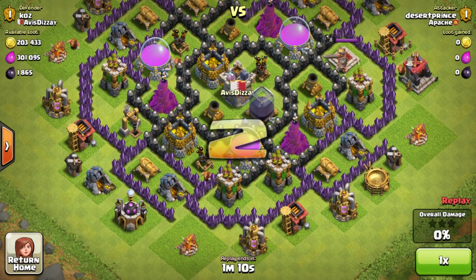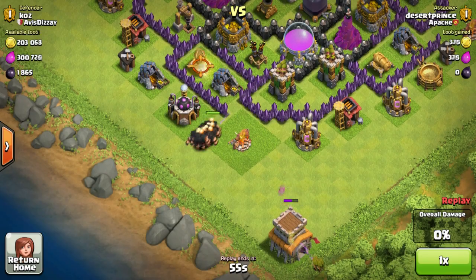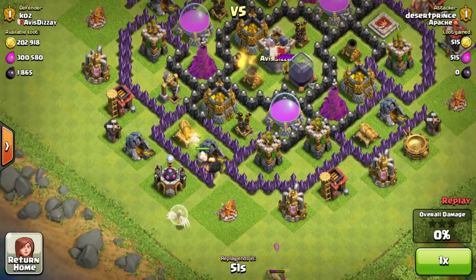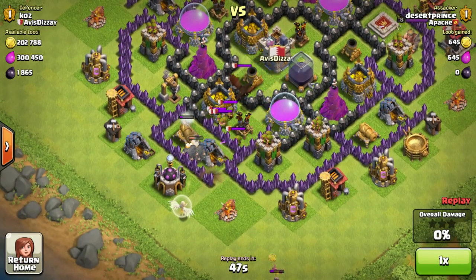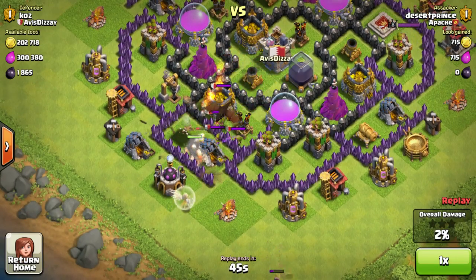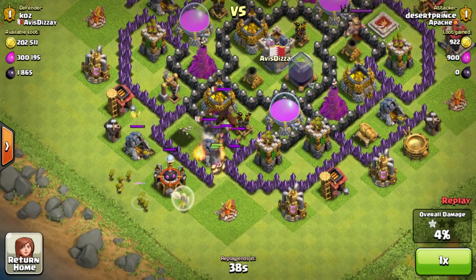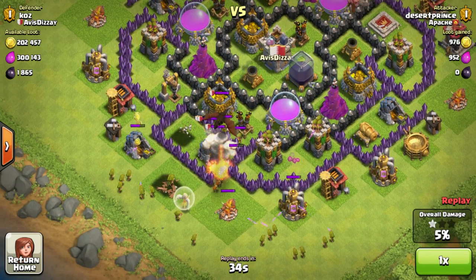For this first attack, it was a healer giant raid with a combination of goblins and archers. I'm guessing this guy was doing a hybrid farming build. Basically what he started off by doing was massing all his giants right into the funneling of my base — he sent 10 giants directly in, killed off 3 of them, lured out my clan castle, and now my dragon is just going completely wild on his entire army.